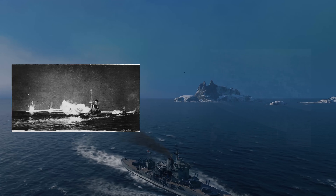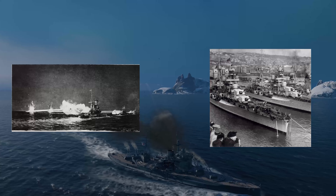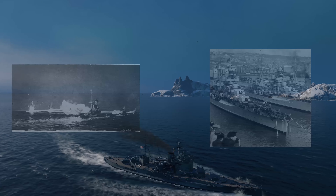Warspite's next action was at the Battle of Cape Matapan. Through the use of air attacks, the Italian cruiser Pola became crippled, leading the British ships to pursue throughout the night until they detected the Pola and two of her sister ships on radar. All three were destroyed at point-blank range by the Warspite alongside the Valiant and the Barham.